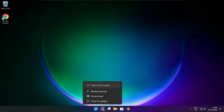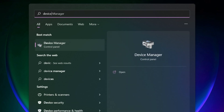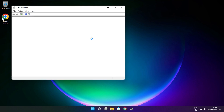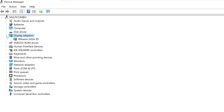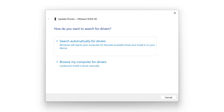Click search bar and type device manager. Click device manager. Click display adapters. Select your display adapter. Right click and update driver. Search automatically for drivers.